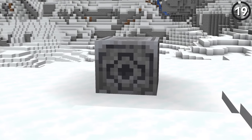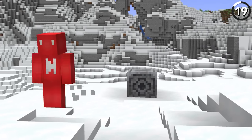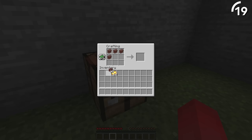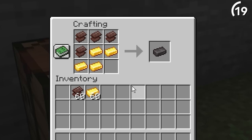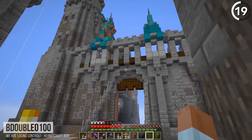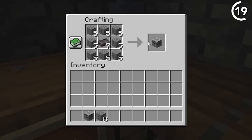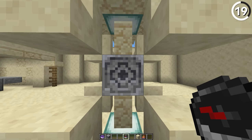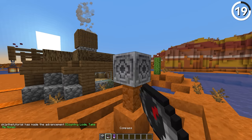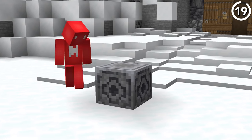The lodestone is one of the often forgotten features of the 1.16 update, and part of that has to come down to its price tag. Since for each one of these that you're building, you're gonna have to get one netherite ingot, which itself is four netherite scrap — four ancient debris — and that's just too much. So while it does look great used for building decoration in some cases, this should only be something you consider doing in creative mode. Because even when you use it for its intended use of linking a compass, it's not that useful for how much you're paying.